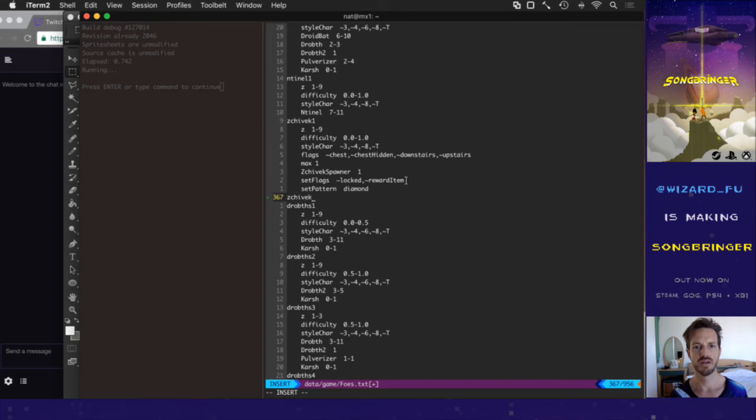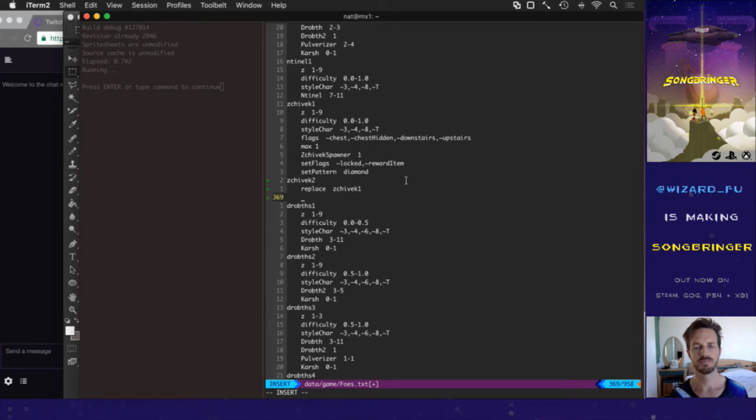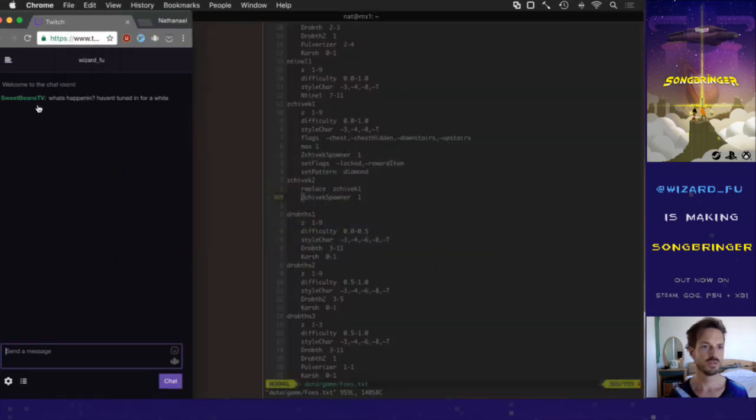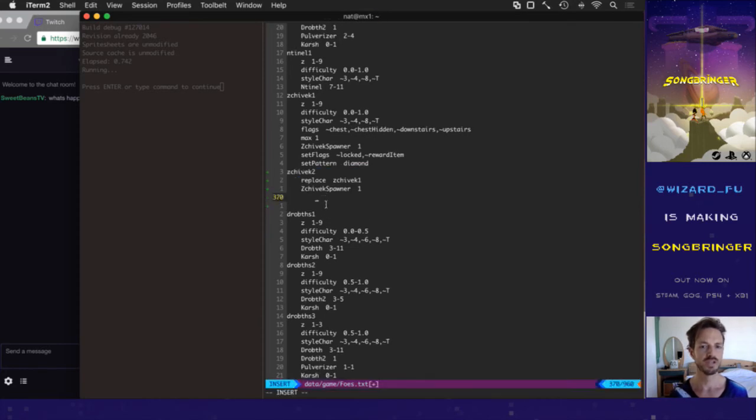Let's do an advanced Civic pattern. So it replaces Civic One, and it still has a Civic spawner. I'm working on some advanced foe patterns. If you have this cursed ring item, it will actually create mobs of enemies that are more difficult. We want some acid dragons — let's do like two to four of those depending on how difficult this area is.